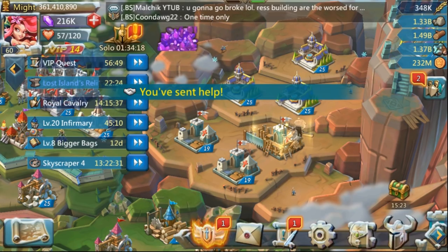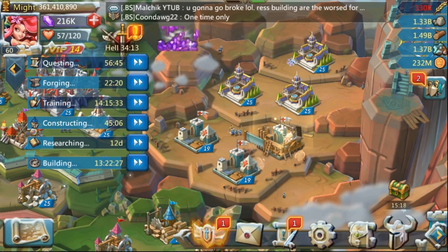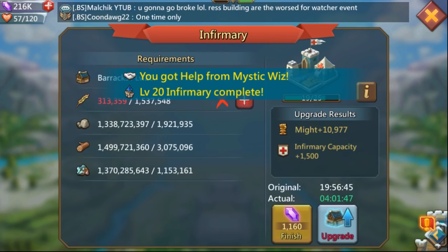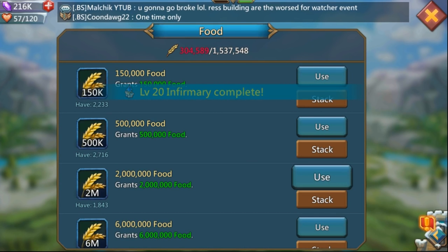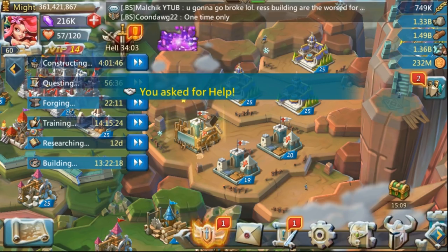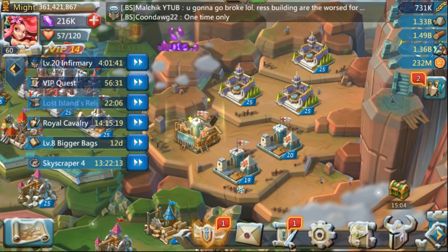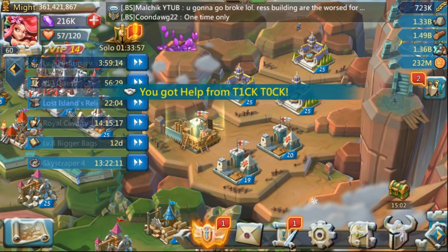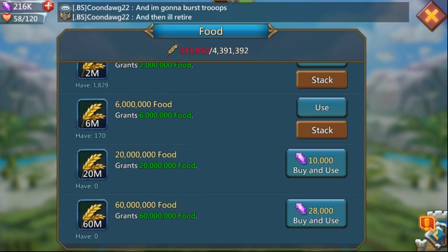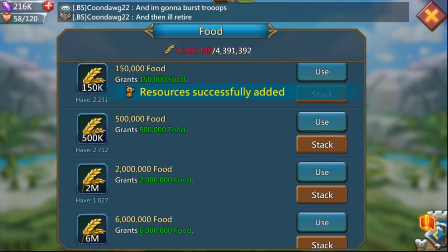Once you get to around the 30 minutes mark on the hell event, you should be somewhere around level 21 on those buildings — in the low 20s. That way you can work yourself up to where you actually want to start waiting for helps, which is level 23, 24, and especially 25. Getting as many helps as you can before level 25 is going to be the biggest bonus.